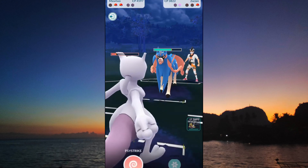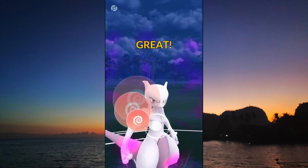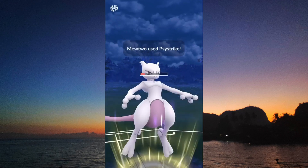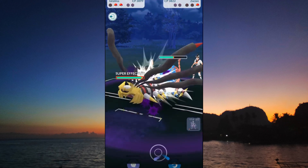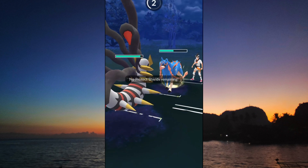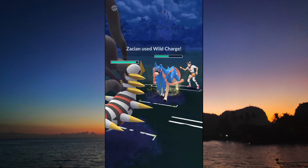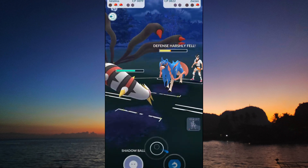Zacian comes back to the party but won't be able to make up for the loss. The Psystrike will grab the final shield. Giratina Origin comes back to the game. Zacian doesn't have it — and that's all she wrote. GG.